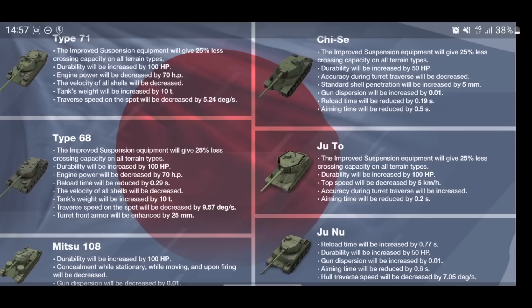So we're going to look at the rebalancing and then the new Chinese tanks. The Type 71 is being rebalanced: the improved suspension equipment will give 25% less, a little bit of a nerf. The durability will be increased by 100 HP, engine power decreased by 70 HP, shell velocity decreased, tank weight increased, and traverse speed on the spot decreased. The Type 68 and Chi-C in the Japanese line are also all going to be changed one way or another.